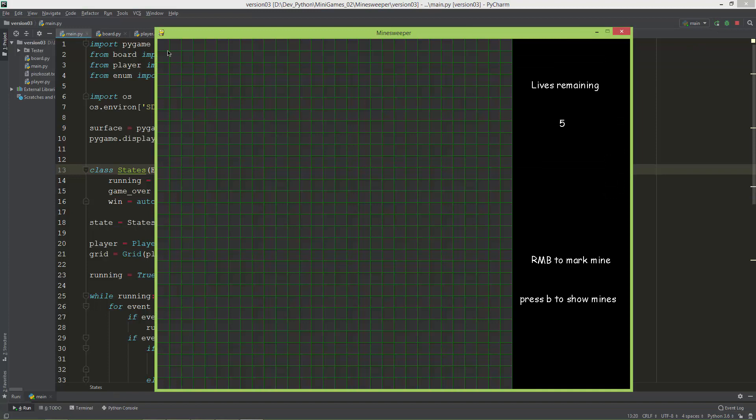The game has a 30 by 30 grid and it has some UI elements like lives remaining. You have five lives at the start of the game, and you can also mark a mine with the right mouse button. I also added a little cheat feature: press B to show the mines.